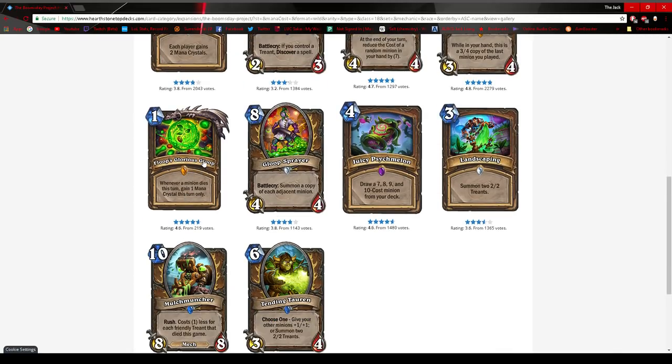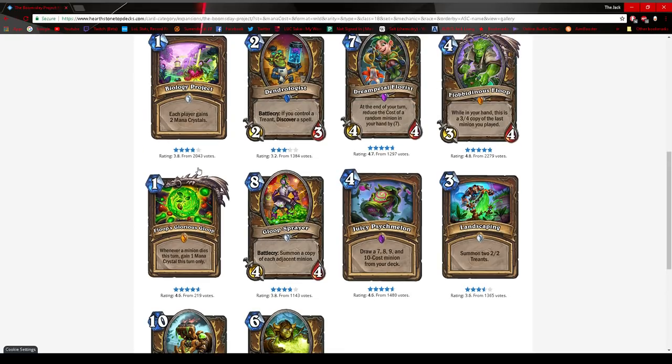Finally, Floop's Glorious Gloop: whenever a minion dies this turn, gain one mana crystal this turn only. This would serve best for a token deck, but because it's a legendary spell it's kind of inconsistent since you have to draw it. With a token deck you want early game consistency rather than relying on one-off draws. The mana you gain has to be used to clear the board and then develop — I don't see this as a way to really burst the opponent. I could see it as a board refill, but once the game gets late enough I don't know how good it is. This is a big question mark for me.